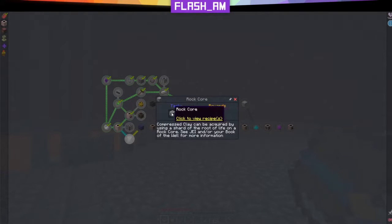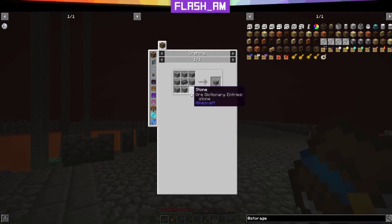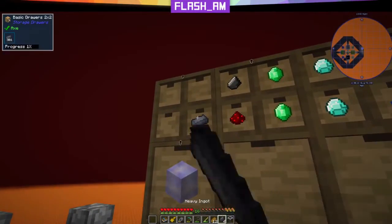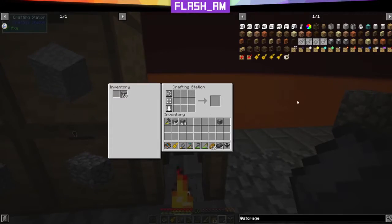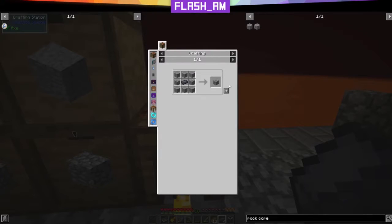The next thing we're making is a rock core. Compressed clay can be acquired by using a shard of the root of life on a rock core. To make a rock core, we need some heavy ingots, some gravel, and some stone. This is easy enough — one, two, three, four — take a little bit of this and a little bit of that, and let's make a rock core. That's a rock core.